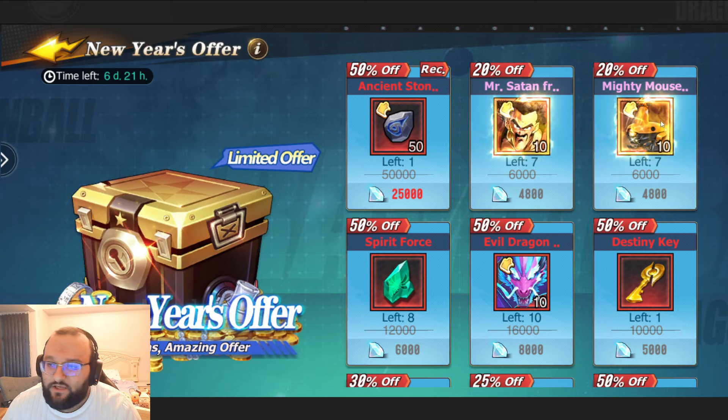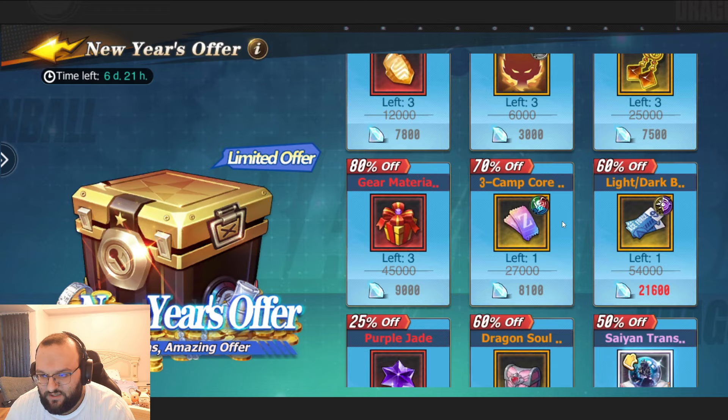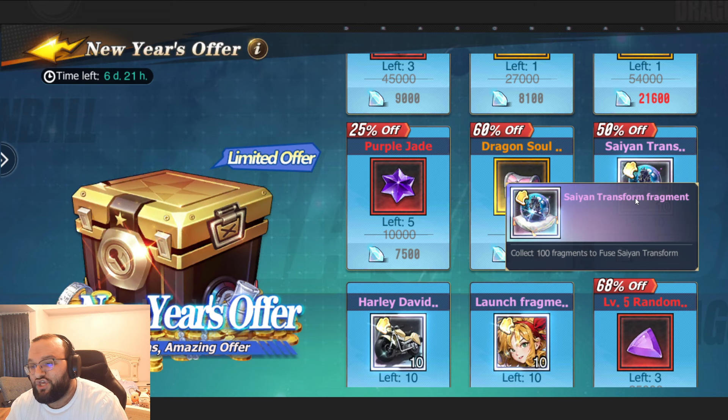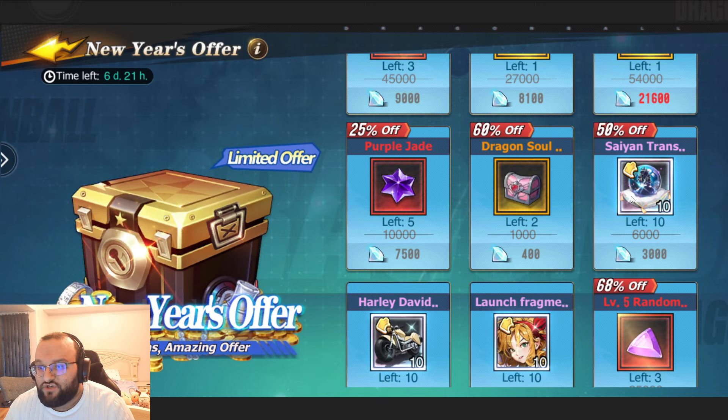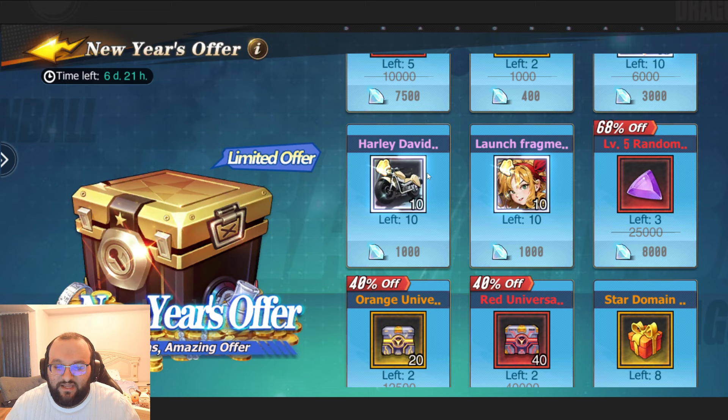I would pick up the Destiny key at 5k — I do like the Destiny key at 5k. I do not like anything else on here, I don't think. Oh, this is nice — the Saiyan Transform. This is going to cost you 30k and you're going to be able to get this. You know what, that is good at 30k. Again, if you have the diamonds, 30k for this is very, very good. And then you've got Launch and you've got Harley again at 1k. Guys, if you haven't maxed them, you might as well — but only if you have the diamonds.